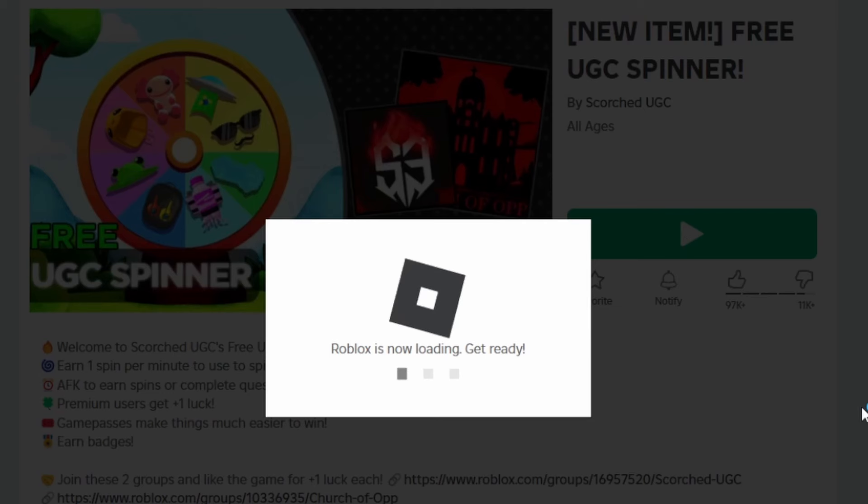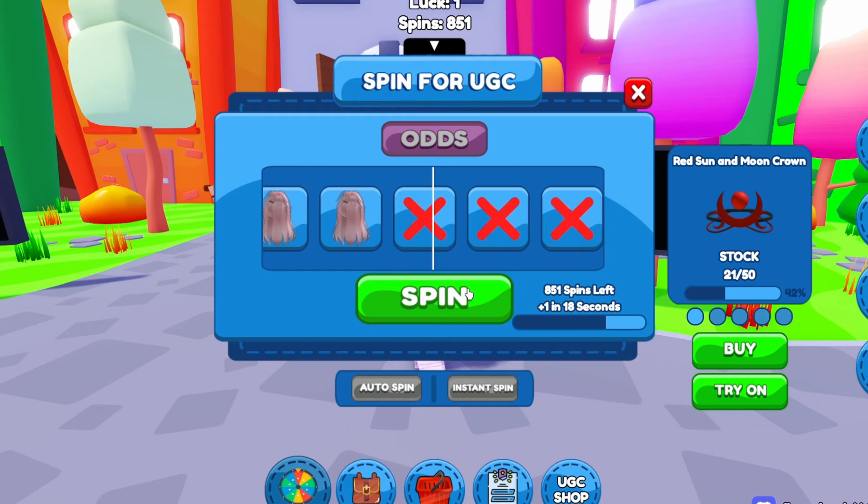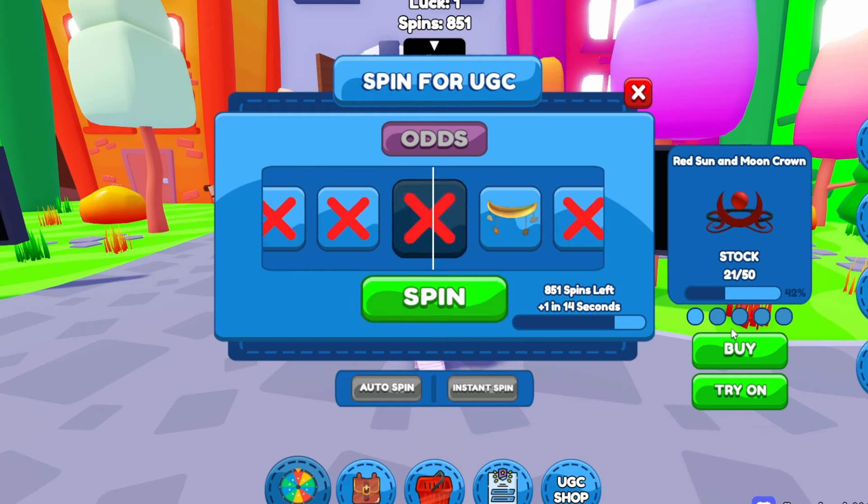Firstly, join this game. Okay, to get this free item you have to spin this wheel and try to get the item. Let's try to get the item.